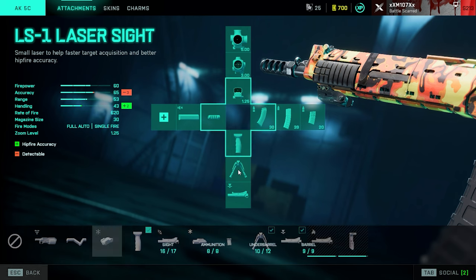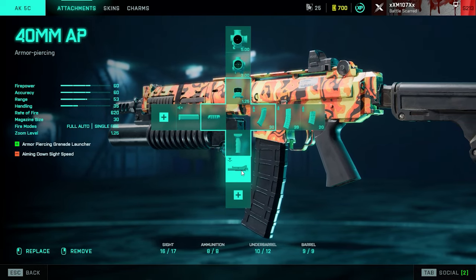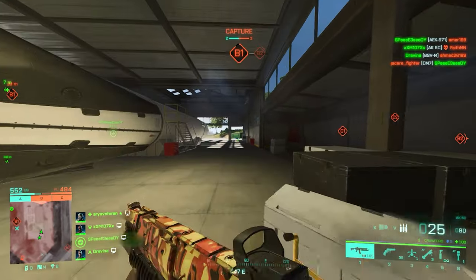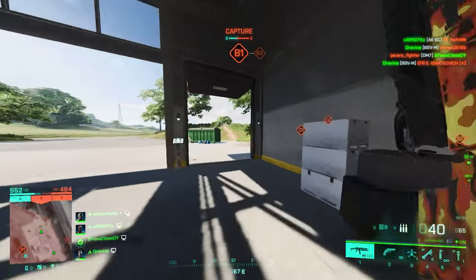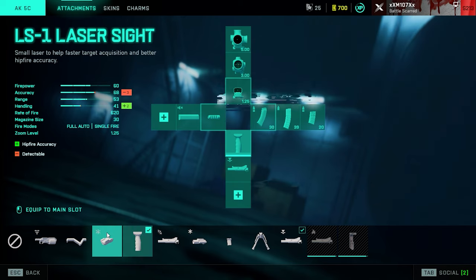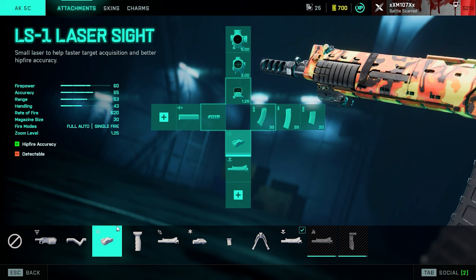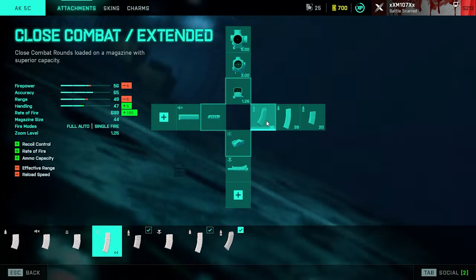Another good underbarrel option is the 40mm armor-piercing grenade launcher, since you might face enemy armor and want to participate. This deals a decent amount of damage to armor. Note: I still need 20 more kills to unlock the LWG grip — so ignore that for now, just put the LWG grip as your main attachment. If you want more hipfire accuracy, put the laser sight in your first slot instead.